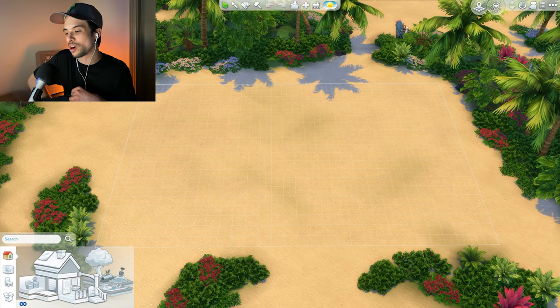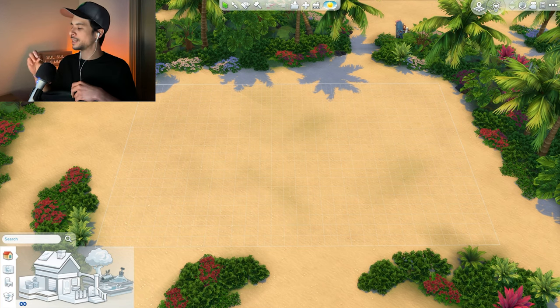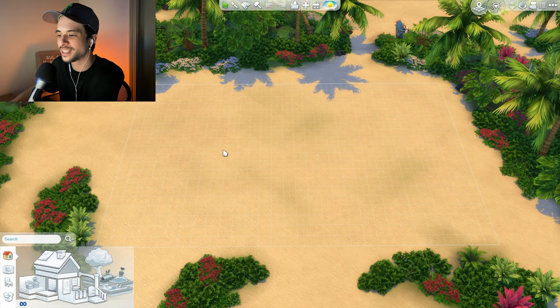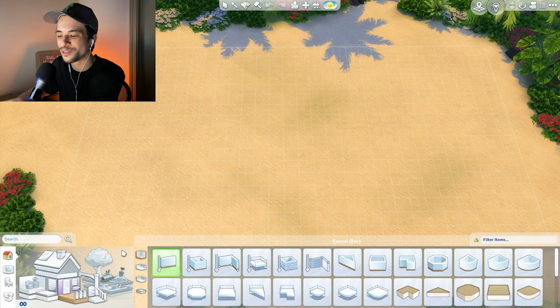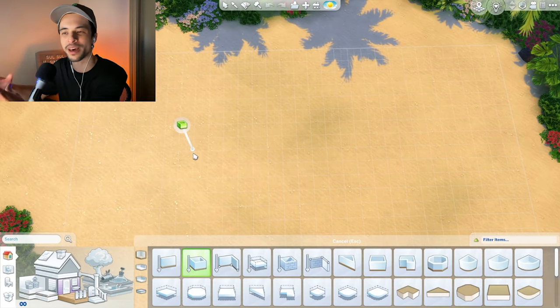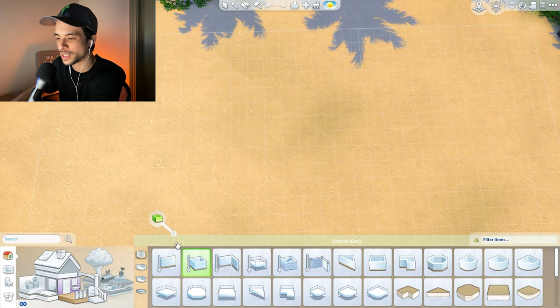Alright guys, we are ready to draw our very first room, and the first room which is going to be a 3x6 is the study area. Going into this it's going to be a little weird. I'm going to try and build the room separately and then kind of merge them together to make one cohesive house.